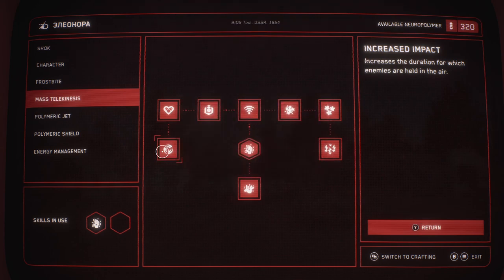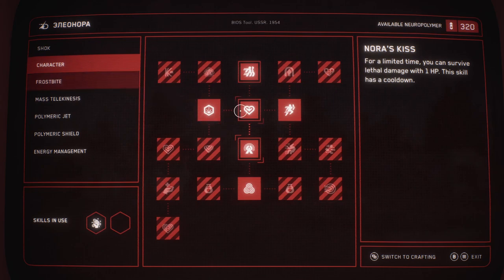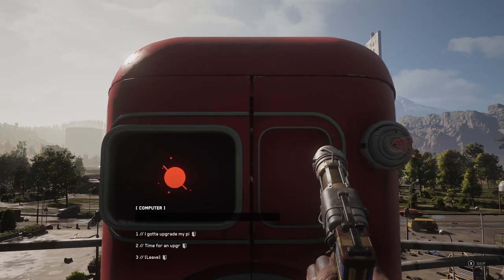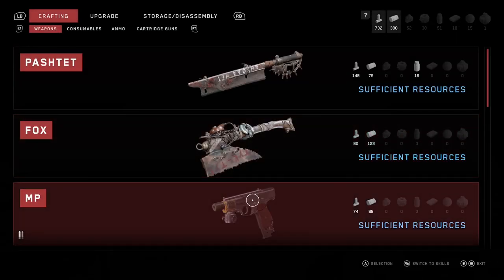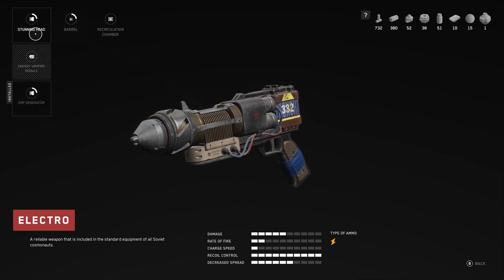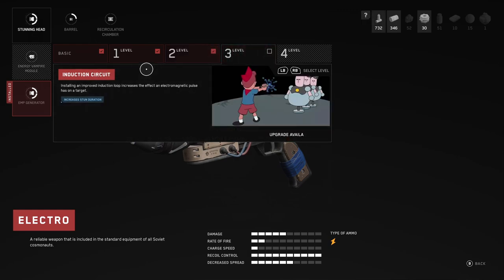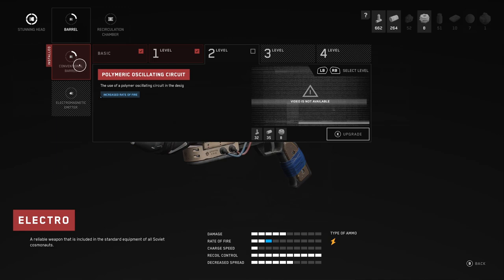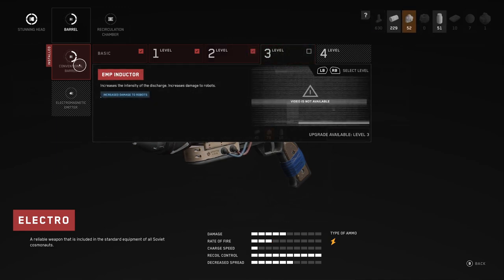You should be able to max out your telekinesis, and once you've done that I'd upgrade your character next, maybe your shock as well. If you upgrade your gun — you want to upgrade your electric gun as well — if you upgrade them you'll be able to grind a lot faster. This energy management upgrade adds another power cell to your gun. We're going to upgrade the electro gun to level four.